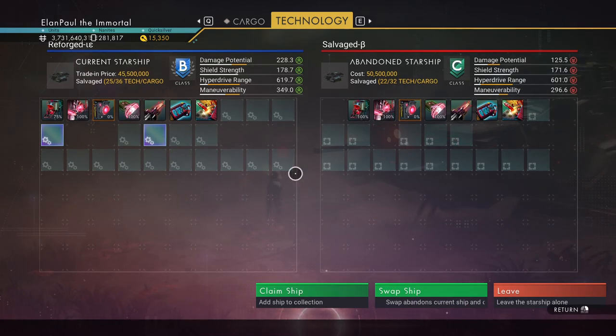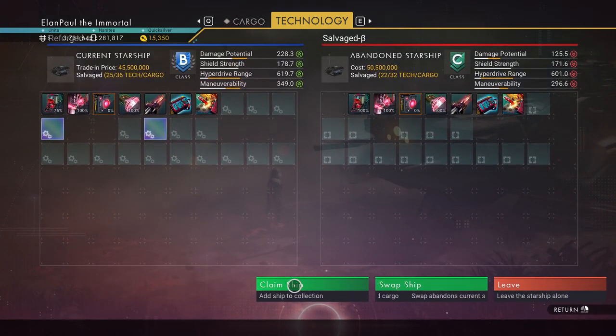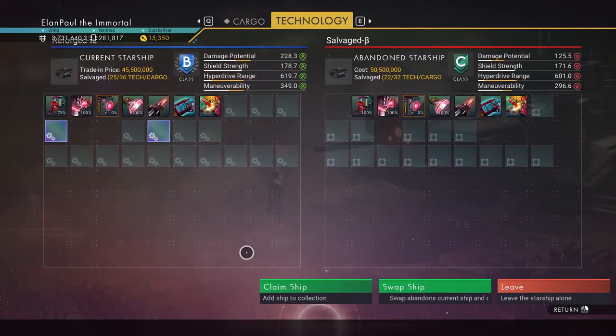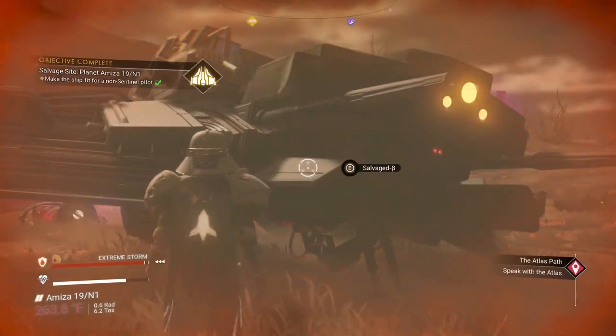I will claim them because I can turn them in and get scrap and things like that, and I'll get a little bit of extra money from it. I've got an A-class ship, a B-class, and a C-class now. So I'll be searching around looking for an S-class, or I may take the A-class and turn it into an S. I'd love to see what kind of ones I can find that have the supercharged slots. Sooner or later I'll get a decent one. So we'll go ahead and claim it, and it is now ours.